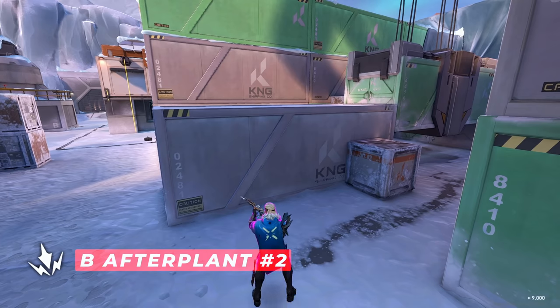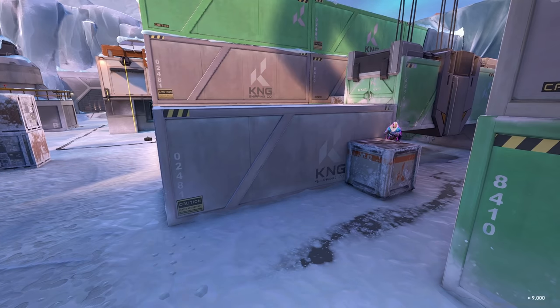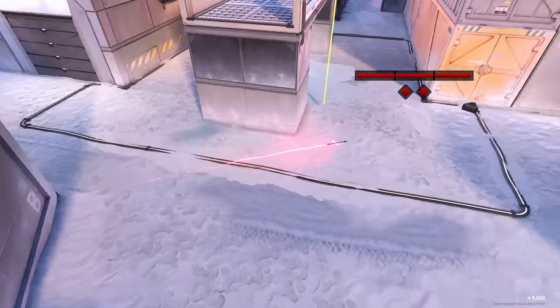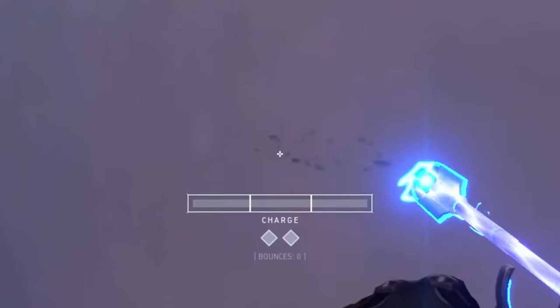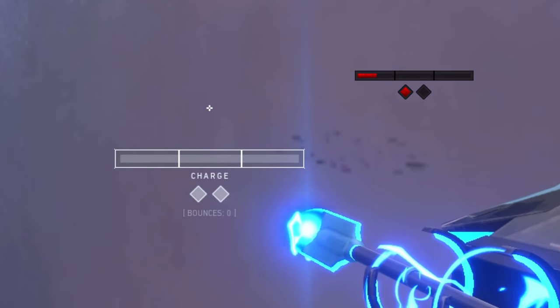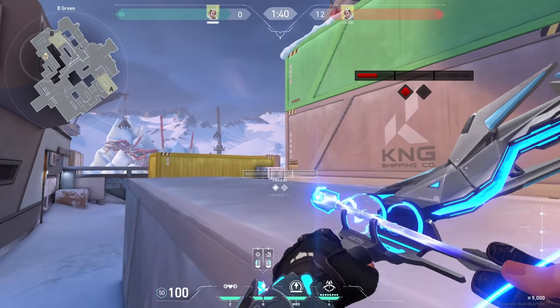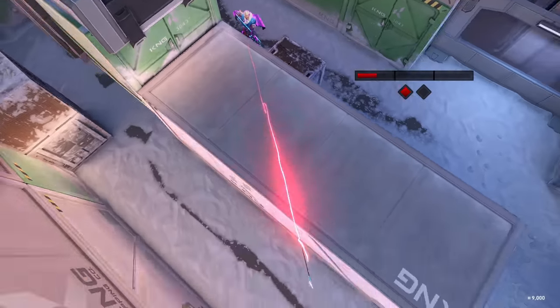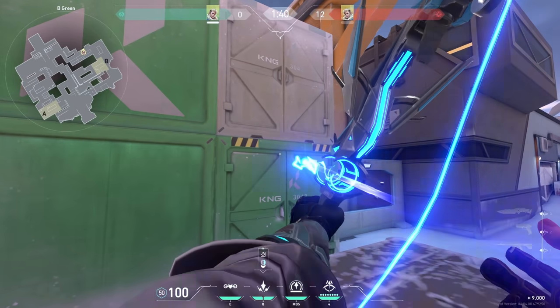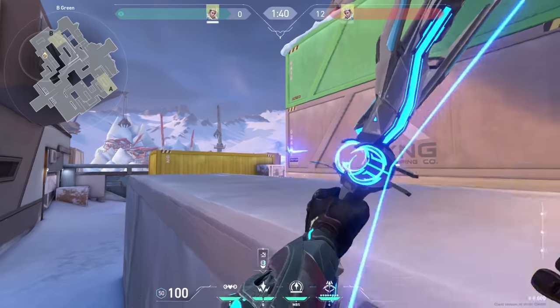If you are fighting and need fast shock darts, go into this corner on top of the barrels. For the first arrow, just aim at this corner and do two bounces with a max charge. For the second arrow, line up the top right corner of the charge bar with this dot on the container and do one bounce with just a tap while jumping. Both arrows together look like this, and anyone defusing will get killed.